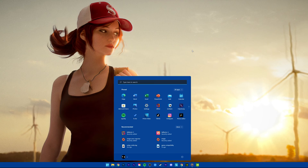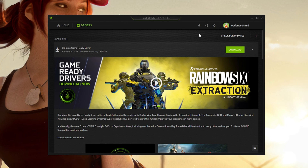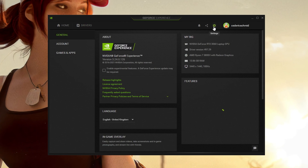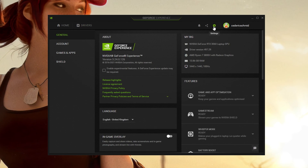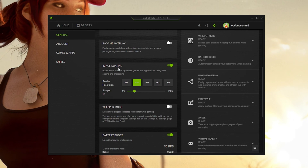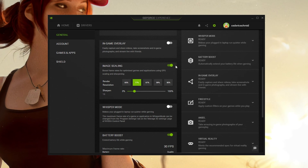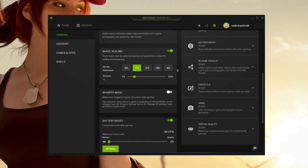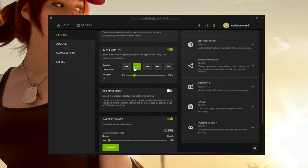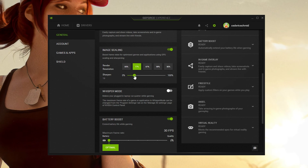Now that this is done, you should reopen your GeForce Experience application. Navigate to your settings by clicking on the gear icon, and in the General tab you will see the Image Scaling settings. Make sure to enable Image Scaling from here, and then you have the option to choose the best option according to your native monitor resolution and the resolution you wish to game in.